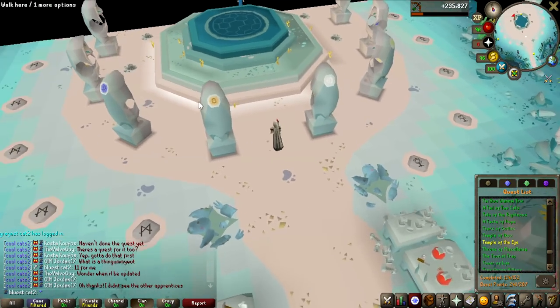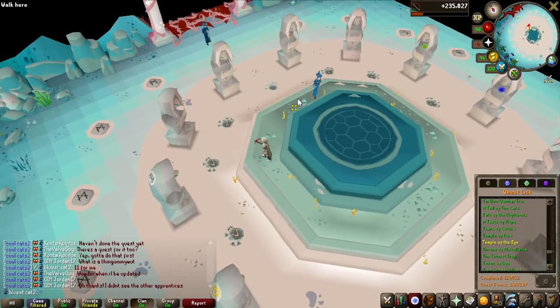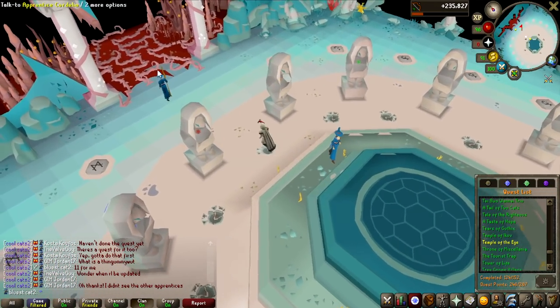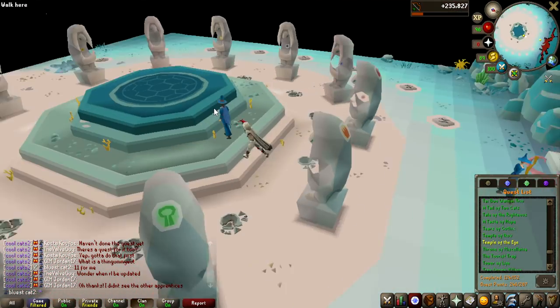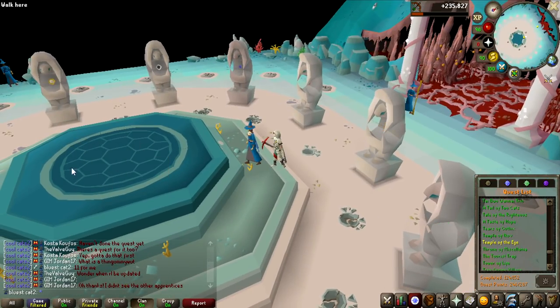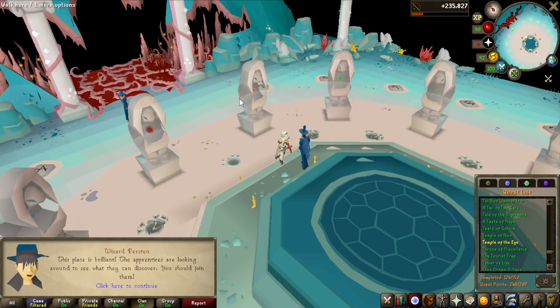We're now at the new minigame area, but it's still during the quest so we can't play it yet. This is how it looks — there are going to be abyssal monsters attacking from up here. We're going to have to use these altars to imbue different kinds of runes and then charge a rift guardian in the middle to repel the monsters. Let's complete the quest and then try it out.